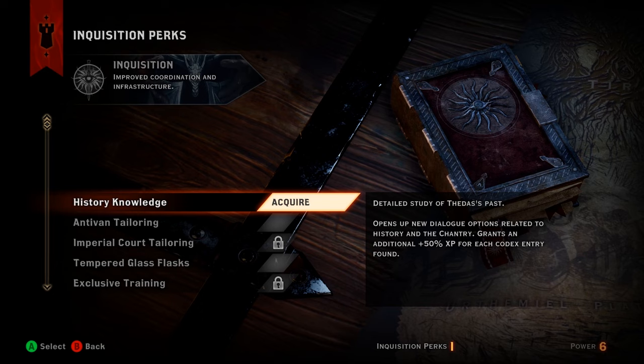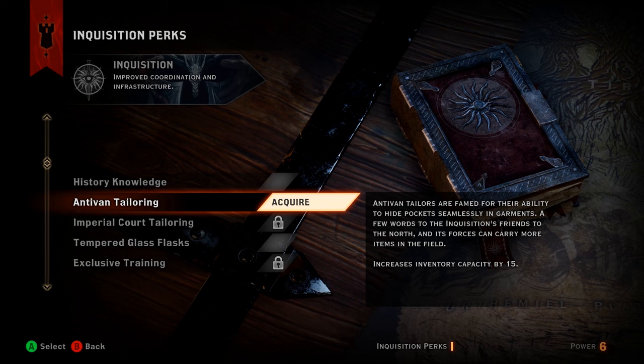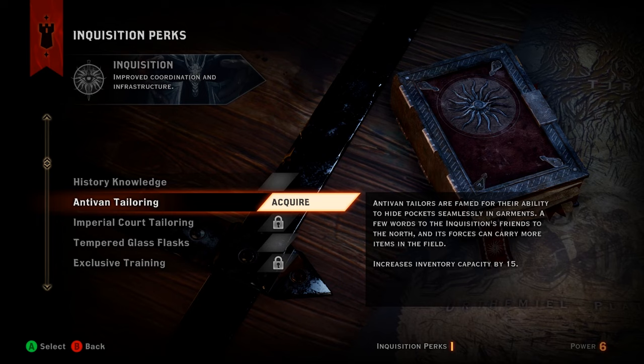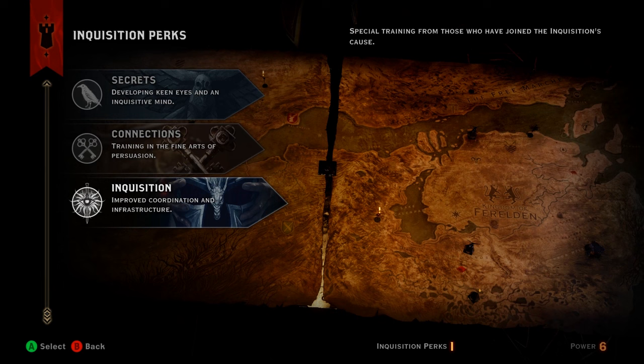Numbers 7 and 6 are a combo from the Inquisition category: Antivan Tailoring and Imperial Court Tailoring. Each of these two perks adds 15 more item slots to your inventory. Inventory capacity is extremely important — it lets you carry more items, carry more things to sell, and make more money. The last thing you want is to throw stuff away just to make room when you could be selling it all.